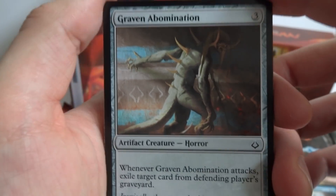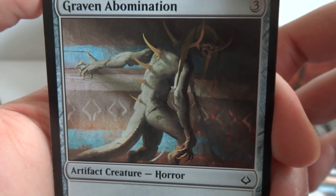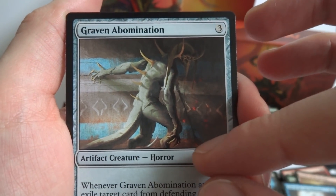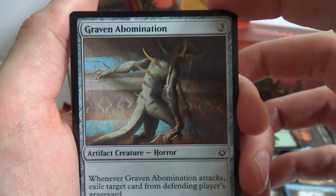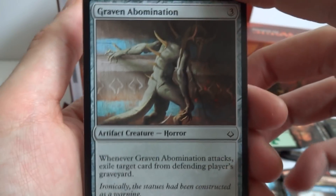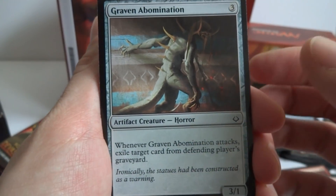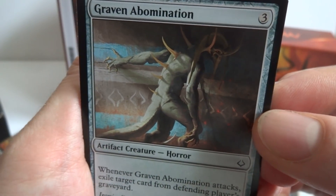Got Graven Abomination — something right out of Pan's Labyrinth. It's got a creepy old medical mask and looks like it's walking around tombs with the horn symbol etched everywhere. It's an artifact creature Horror, 3/1 for three mana. Whenever Graven Abomination attacks, exile target card from the defending player's graveyard. So each time it attacks you remove a card from their graveyard.